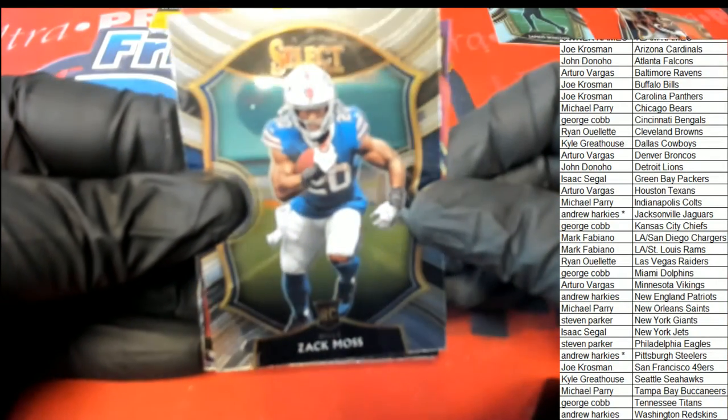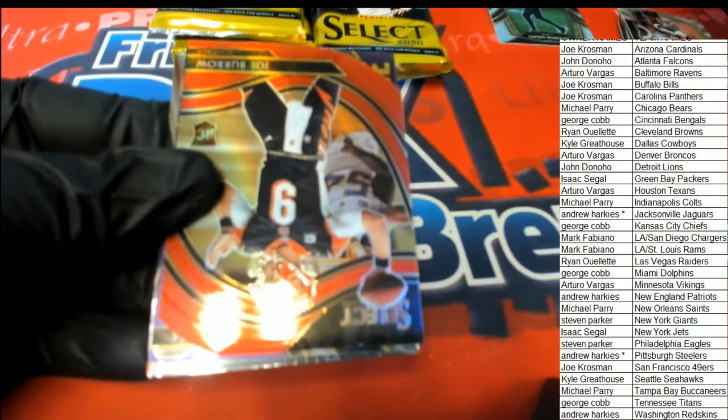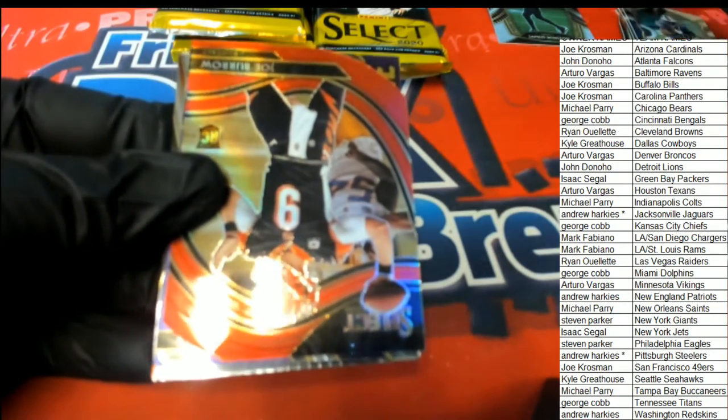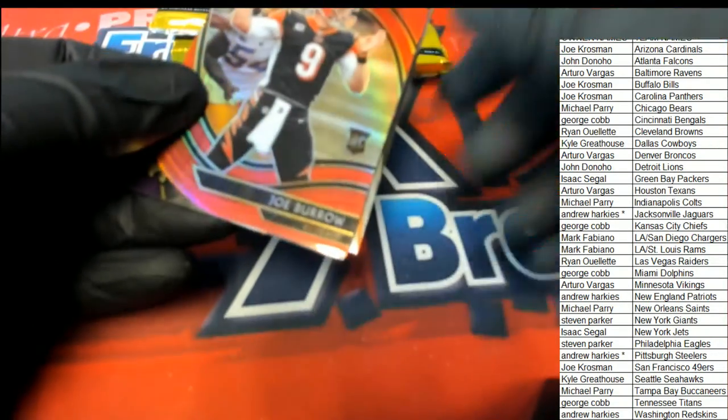And a Jameis Winston - rookie card of Zach Moss. Oh, it's a Joe Burrow! Field level. Red.